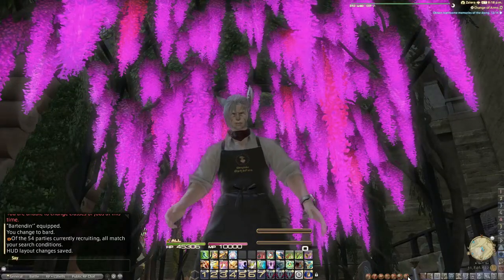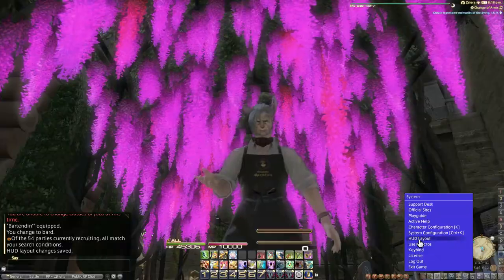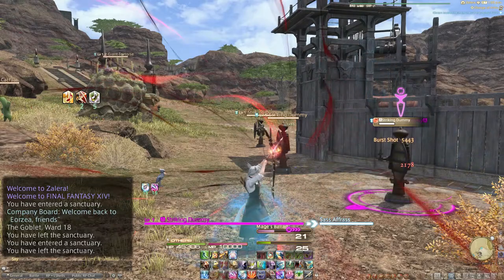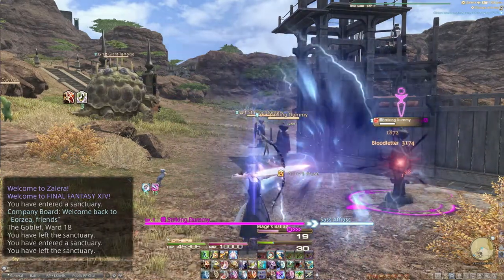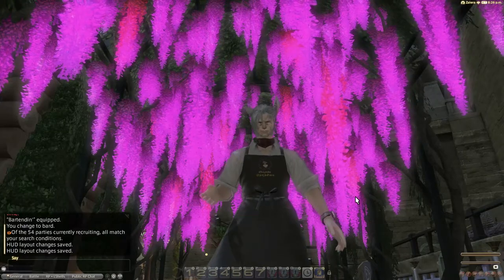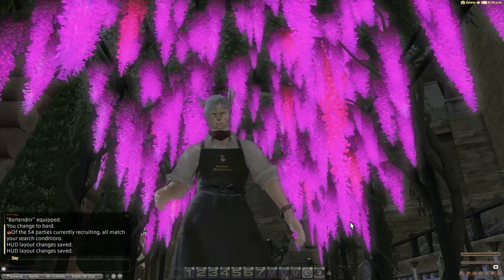Just click on System from the main menu, then HUD layout. The HUD menu allows you to edit and customize the UI to your liking. All the unnecessary things that get in the way of viewing the environment around you can be turned off by right-clicking on them here in the HUD menu. Since all you really need in most cases is the text box and maybe a hotbar or two, the rest of your screen should be for taking in the sites — that's that clean look I mentioned earlier.